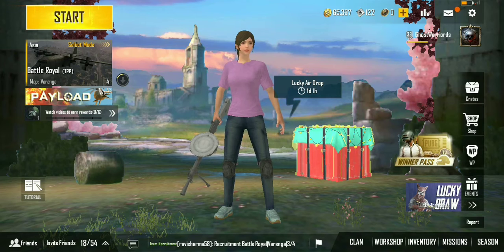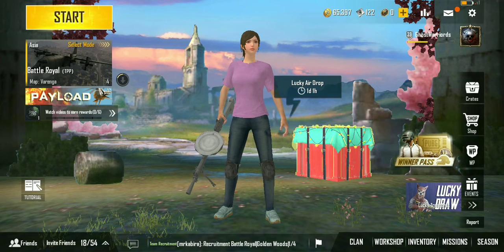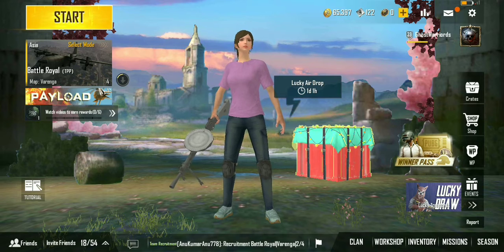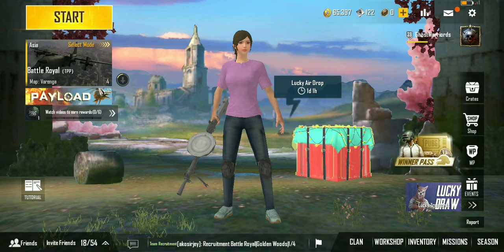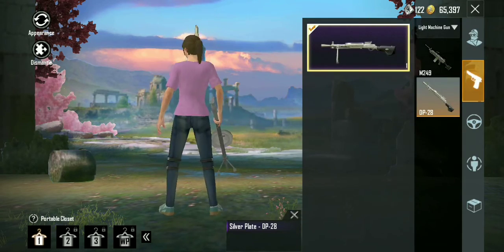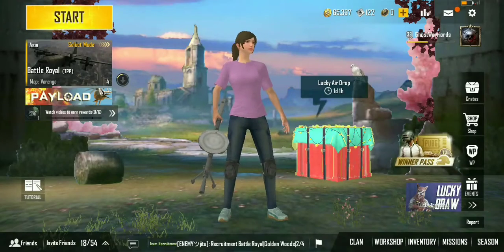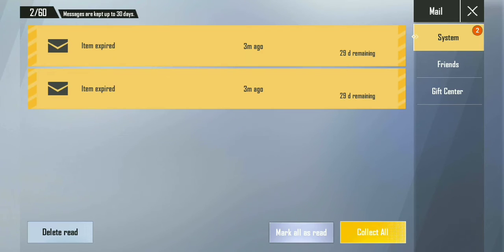The important thing to get the DP2Head skin for free is that your tier should be up to Crown 5. You should reach Crown 5 in this current season. First, check your tier — I am in Diamond 1 and I got that skin one series. Your tier should be up to Crown 5, and you need to survive every match to reach the top 10.